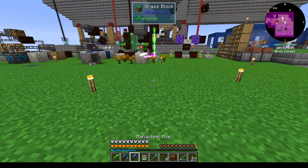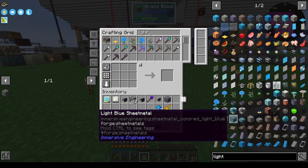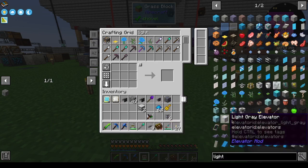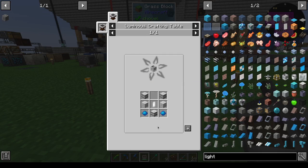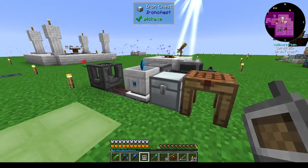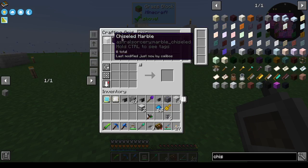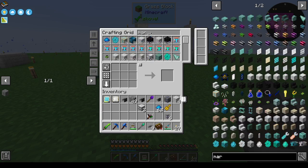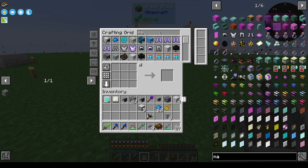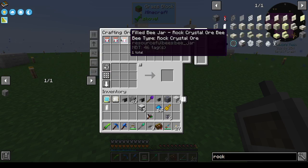Let's get another lightwell going — we'll practice with it. Otherwise we're going to have to wait forever. A lightwell is going to require any rock crystal, which I'm sure we have, and chiseled marble. We have bees that make us rock crystals, so that's fine.